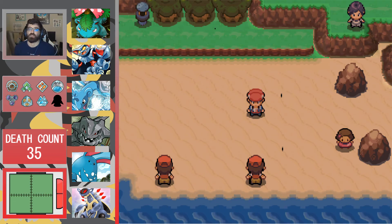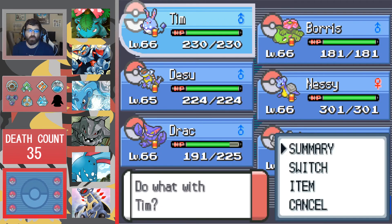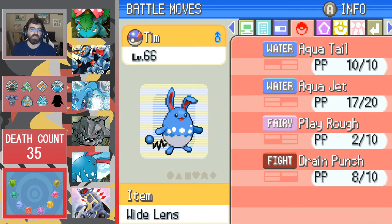We need to finish clearing out this route first. There are some houses to the east we're going to check out. But before all that, we're going to do a quick team recap. First, we have Tim, our Adamant Azumarill, holding the Wide Lens with Thick Fat, rocking Aqua Tail, Aqua Jet, Play Rough, and Drain Punch.